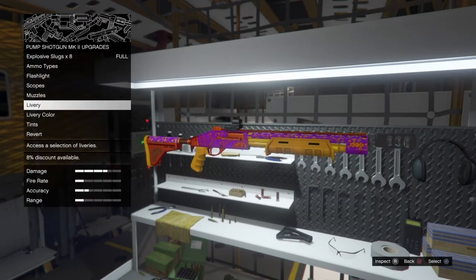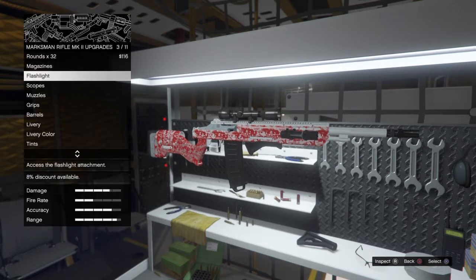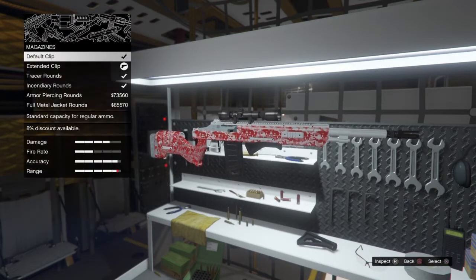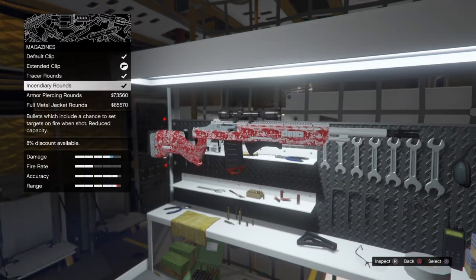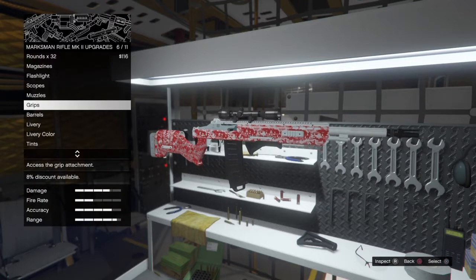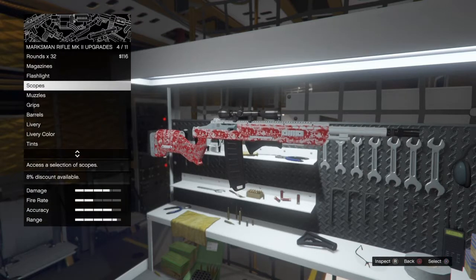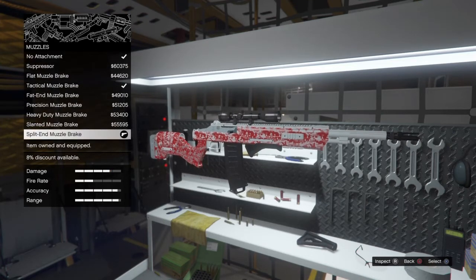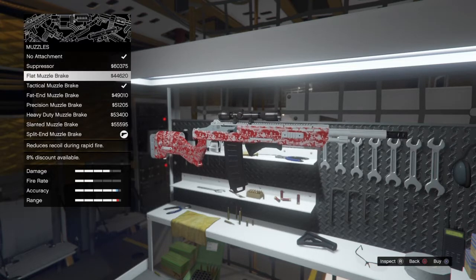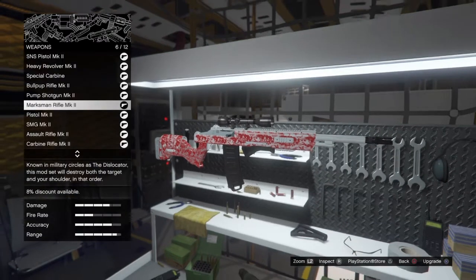Square muzzle brake, because the suppressor is obviously the worst barrel in the game. Use marksman. Extended clip, because rounds run out really fast. For the muzzle, obviously you want this one — it has the most range and accuracy. And the grip pod — pretty much you all know that.